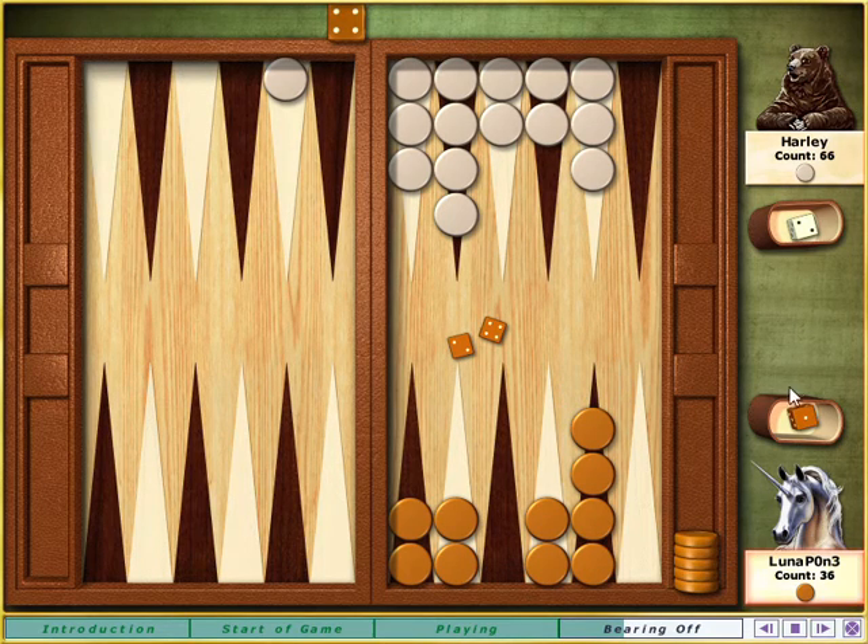Your other move is a four, but you don't have a move that puts a stone exactly into the tray on a four. When this happens, you have to use the move on a stone farther away, if there is one. If there isn't, you can use the move to bear off a stone closer to home.